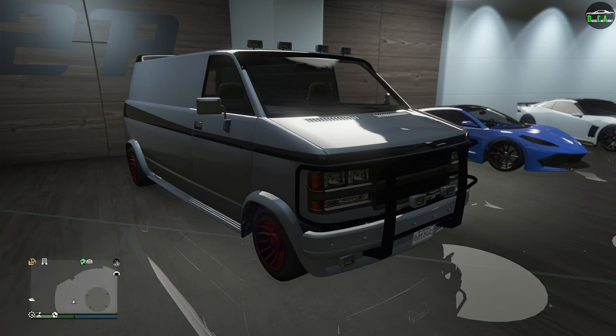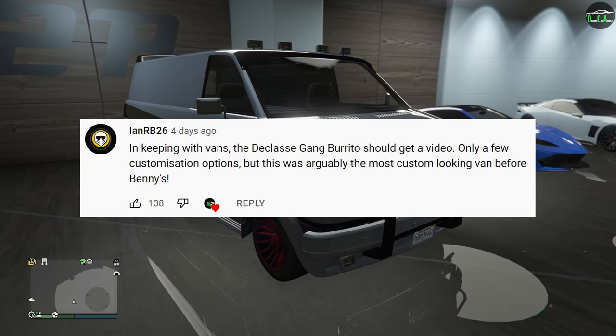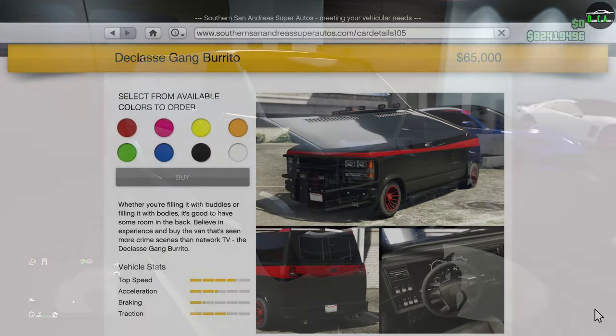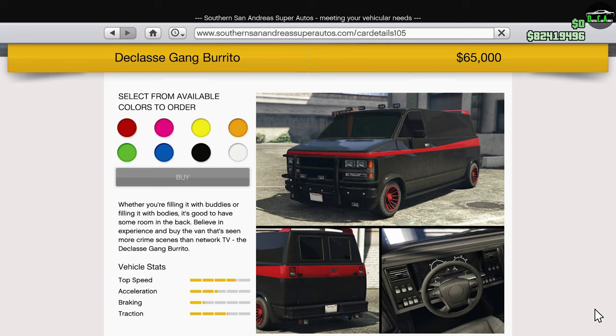So in today's video, we're going to be customizing the Declassé Gang Burrito. This vehicle came out with the original Heist update in March of 2015 and can be purchased from the Southern San Andreas website for $86,000, or $65,000 if you have the trade price.